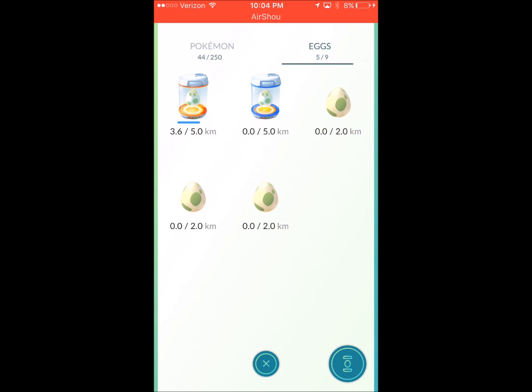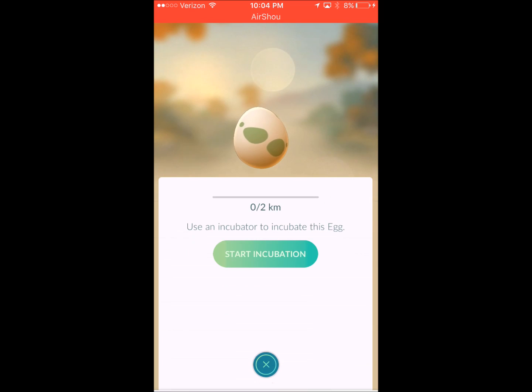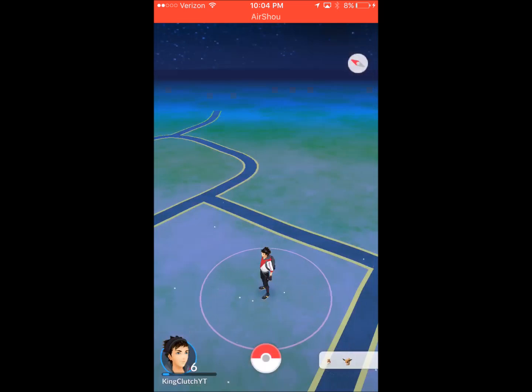I currently have 5 eggs. I haven't hatched an egg yet but I do know how to hatch them. I'm lazy and haven't been walking. But anyway, you're going to need an egg incubator. You come with one standard one that has infinite uses, but you can also buy some from the store or get them from leveling up.